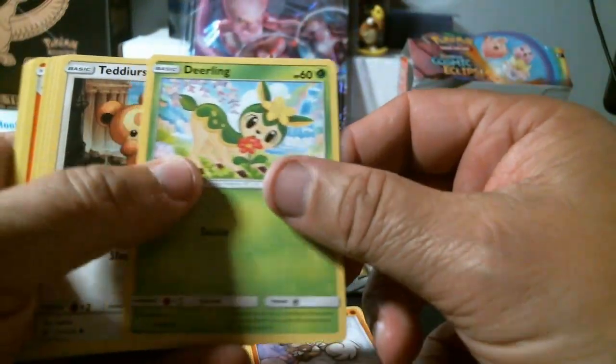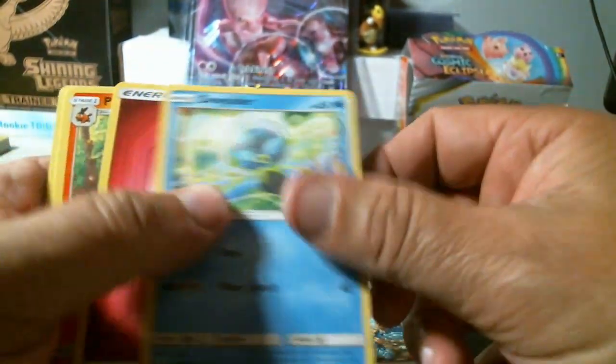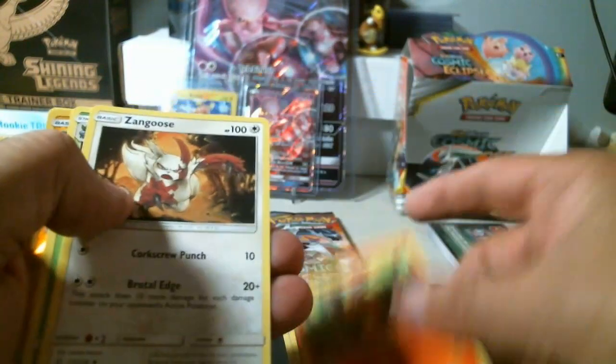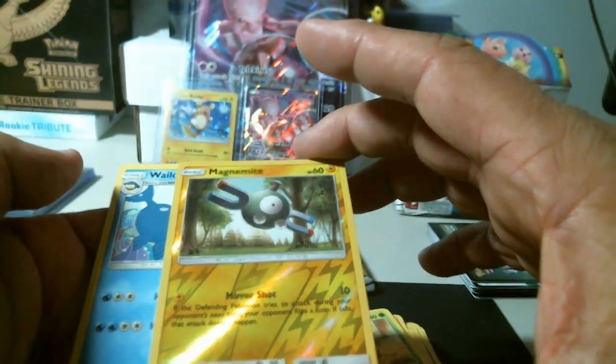Rockruff, Deino, Teddyursa, Golett, Dewpider, energy, Pignite, Zangoose, Gloom, Magnemite — common reverse holo — and rare Wailord. Two packs left.